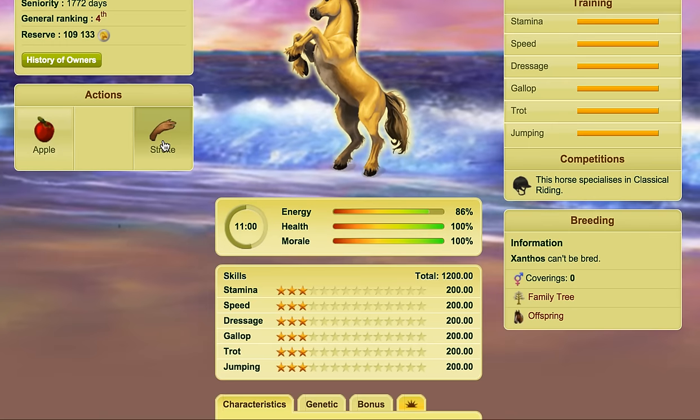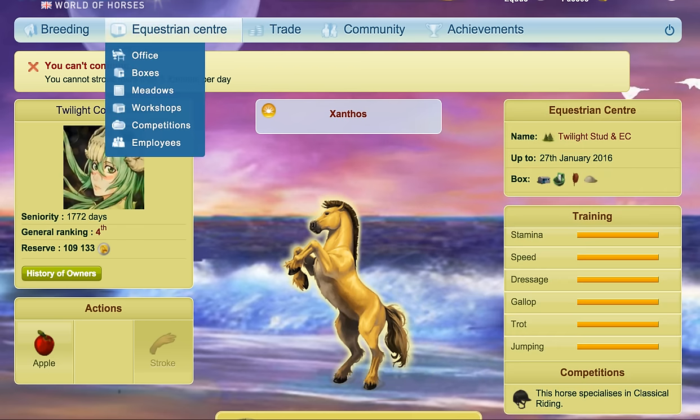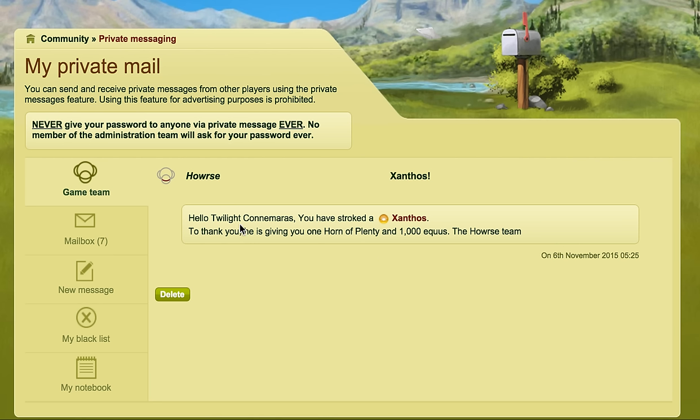Now if you go to stroke more than five, it will tell you that you cannot stroke more than five Xanthos per day. Then, if you're lucky enough, you'll get a message from the game — and it will be the following day, not the same day — saying that you stroked Xanthos and were given one horn of plenty and a thousand equas.